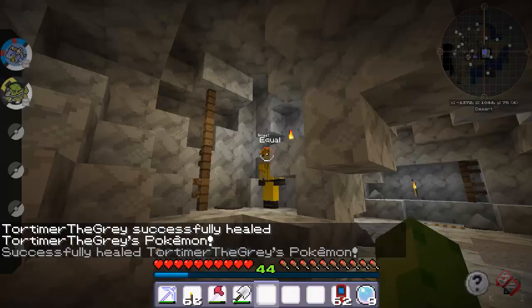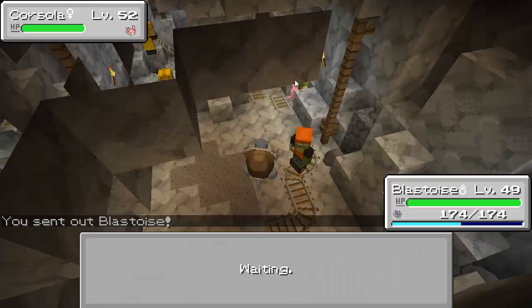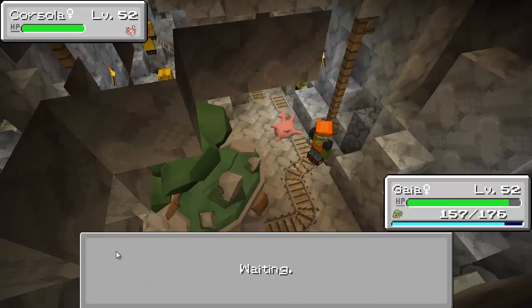Holy cow, guys — there are so many people. This gym is just like an insane labyrinth. This is ridiculous — it's almost like too much. I mean I'm having fun, but it's a lot. There's a lot of stuff in here. They really want you to earn this badge, but we're getting some great grinding on these two. These two were my two lower level Pokemon anyway, so this will be good. Gaia goes to level 53. Earthquake — oh, get it very close.